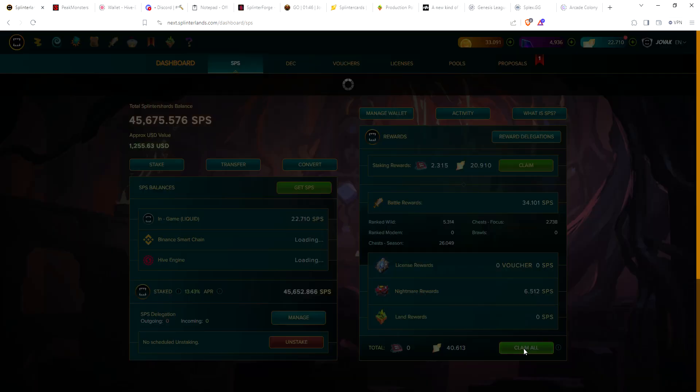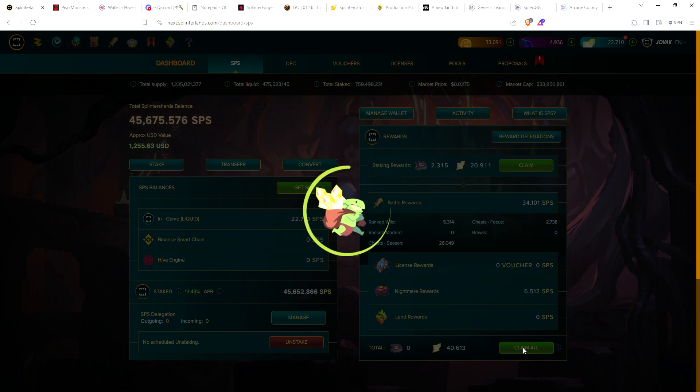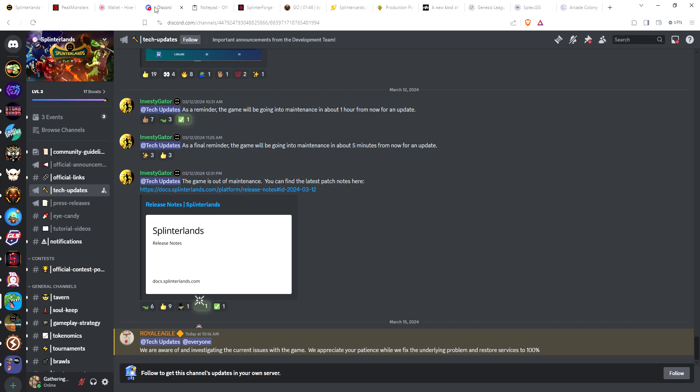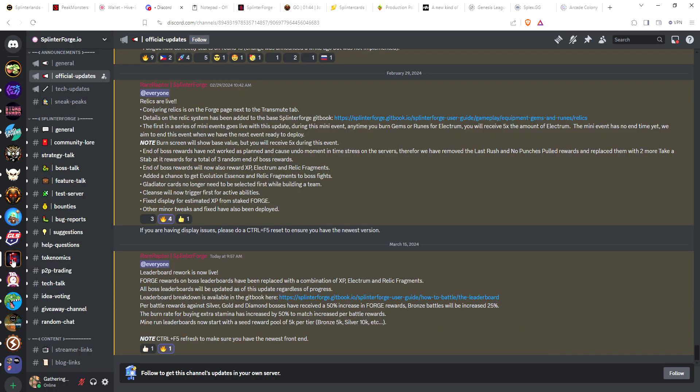Let's go ahead and claim our SPS, and before we end the video there's one thing I want to talk about - it's not Splinterlands related but it is Splinterforge related. They just reworked the leaderboard. One thing they had talked about was eliminating the forge rewards on the boss leaderboard - it's going to be replaced with a combination of experience, electrum, and relic fragments. So even the bosses currently being battled, when they die you're no longer going to get the multiple-thousand forge rewards.